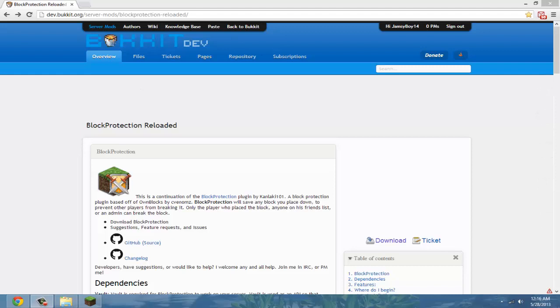What's up guys, and in today's tutorial I'll be showing you how to use and install Block Protection Reloaded. This plugin is a grief protection plugin and it's really good because it protects every single block that a player on your server places down. No one else can break that block unless they add someone to their friends list — anyone on the friends list can destroy the other player's placed blocks. It will protect every block and it's really good.